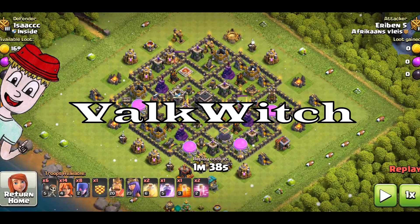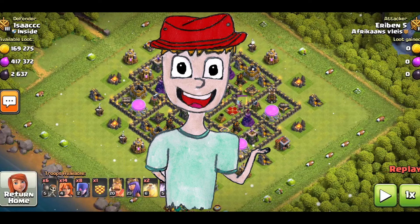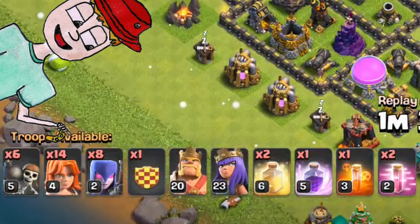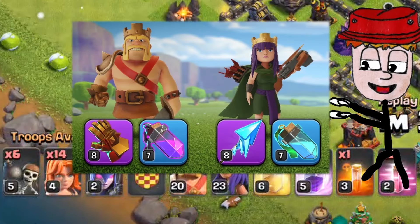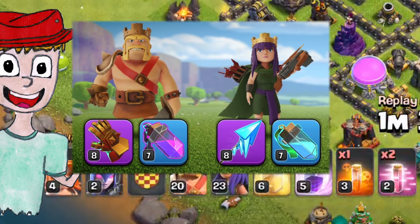The last attack strategy is one designed by yours truly — it's called the Valk Witch attack strategy. The army composition consists of 6 wallbreakers, 14 Valkyries, 8 witches, and a Root Rider in the clan castle. You then have 2 heals, 1 rage, 1 poison spell, and 2 haste spells. Your king equipment is a giant gauntlet and rage vial, and your queen equipment is either the giant arrow or frozen arrow along with the invisibility vial.